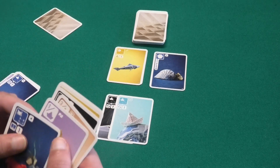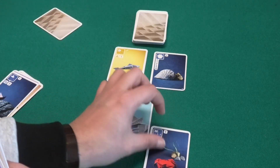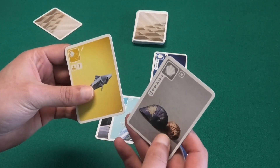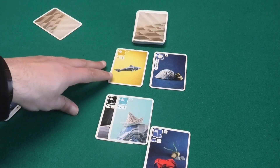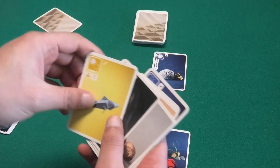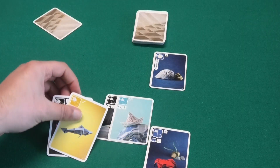When you collect a pair of traps you can put them down and then choose one of the two discard piles, look through it, and simply take one card you like. You then return the discard pile as it was — you do not shuffle it. Simply pick out the card you want.